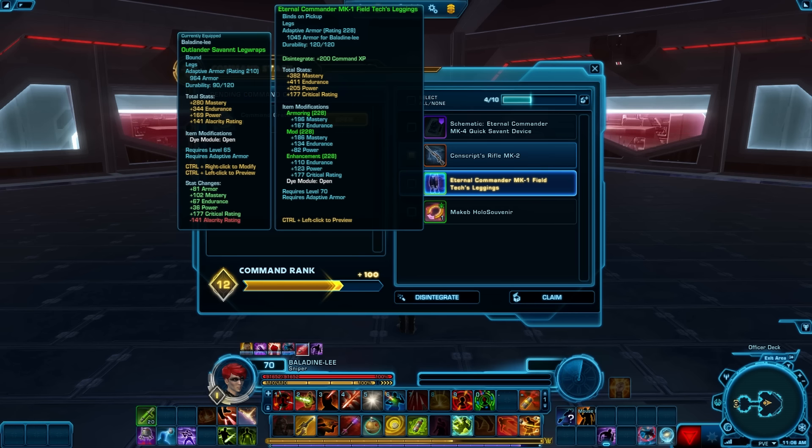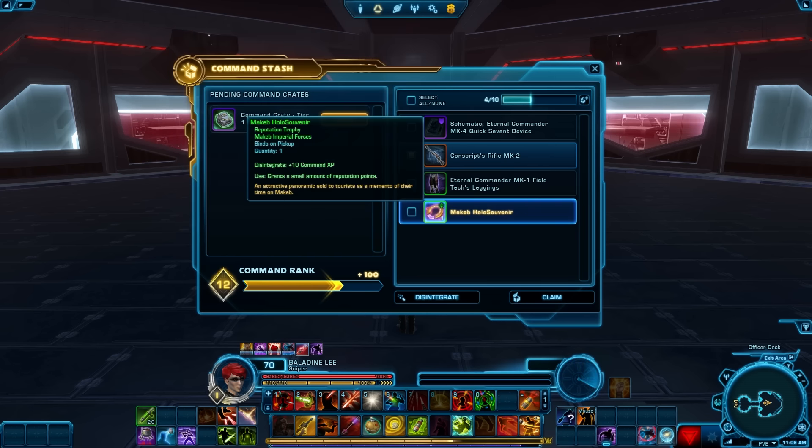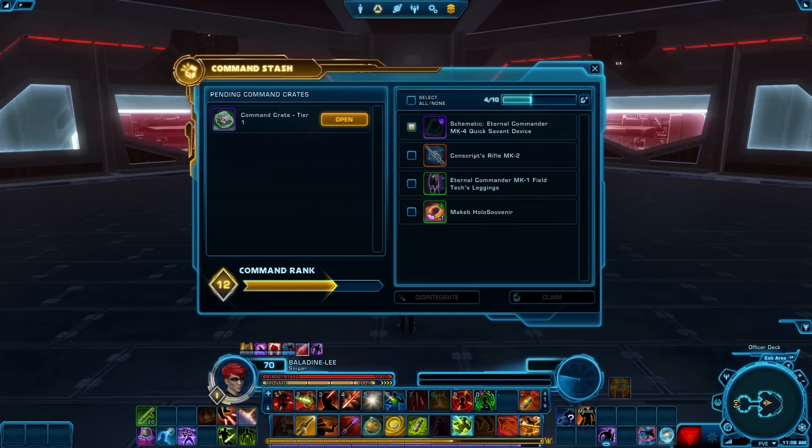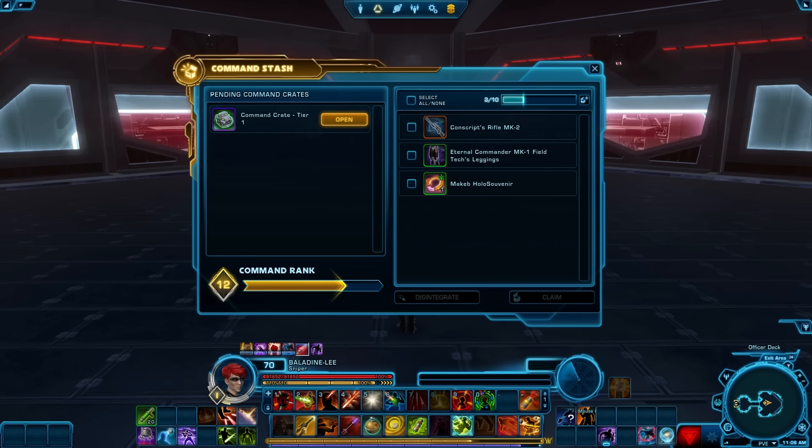We've got the 228 Legs, which is an improvement. Got us a Trophy. And another Pattern. So we'll disintegrate the Pattern and keep the rest.